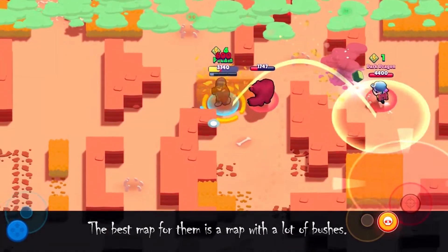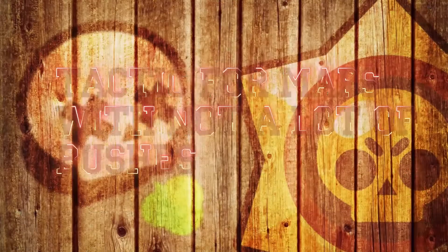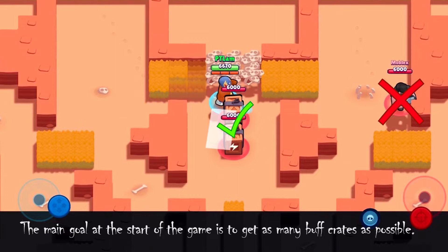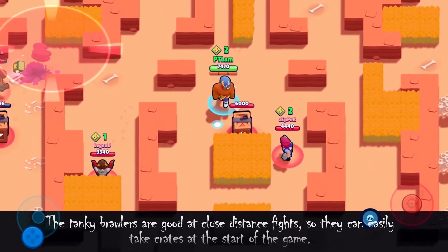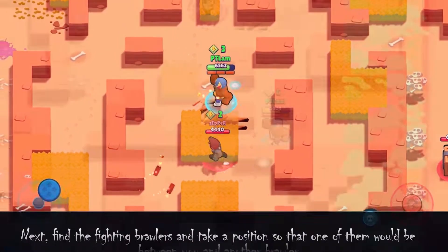The best map for them is a map with a lot of bushes. Depending on the map, we'll have two different tactics. The main goal at the start of the game is to get as many buff crates as possible. Run to the nearest place where there are the most crates and don't waste time on other brawlers. Tank Brawlers are good at close-distance fights, so you can easily take crates at the start. Just try not to take damage when you pick up a buff.